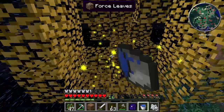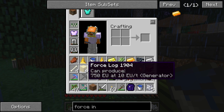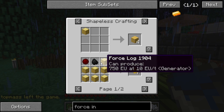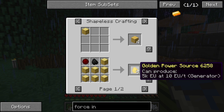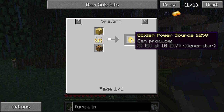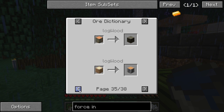So we have force logs. The most important thing you can do with them is turn them into force sticks, and you can also use them for anything normal wooden logs require. Interestingly, there's a golden power source — apparently you can smelt them into this golden power source stuff, which generates a pretty good amount inside a generator.